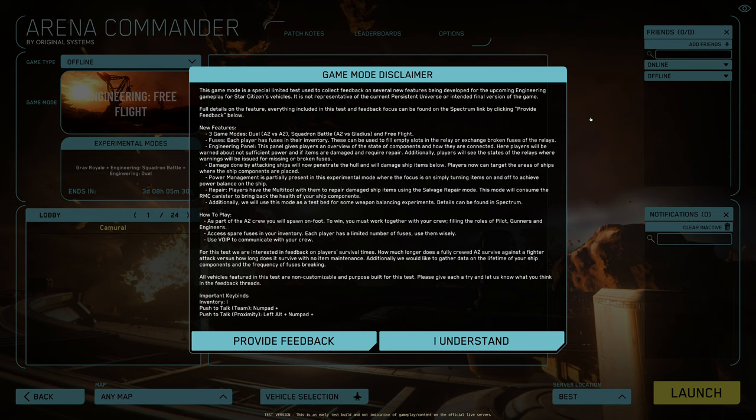New feature, three game modes: Duel, E2 vs E2; Squadron Battle, E2 vs Glidius; and Free Flight. Fuses — each player has fuses in their inventory. They can be used to fill empty slots in a relay or exchange broken fuses of the relays.